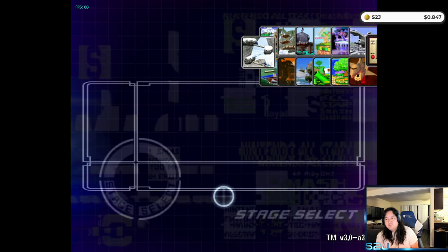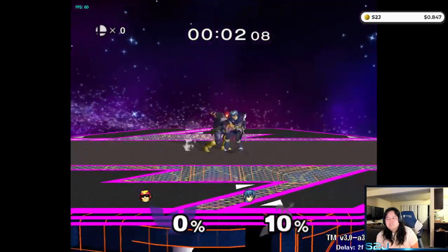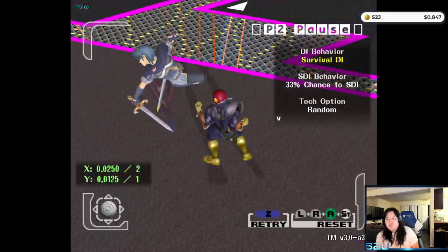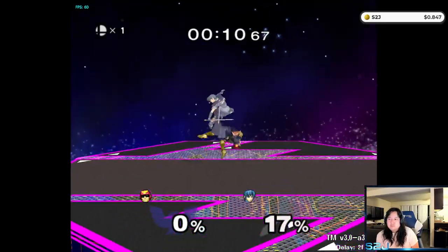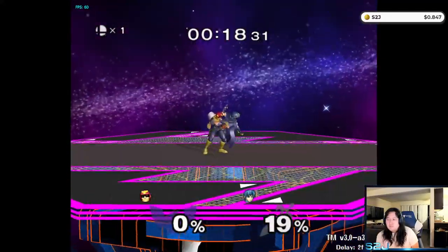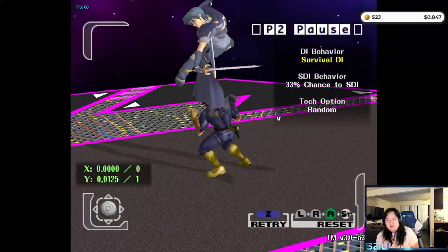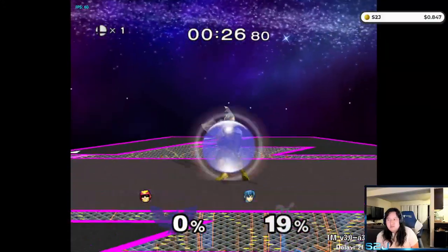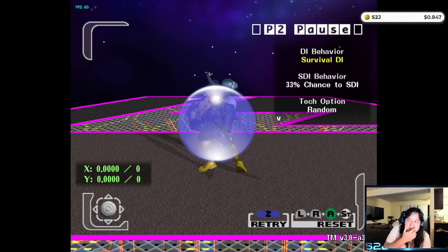Sometimes the up throw is awkward. Here's a pretty common scenario: you up throw a Marth and they fly behind you. They can react before you can hit them with an aerial. I found the most success with a turnaround single jab — that's like the only successful move I've done. Otherwise you get reversed. Even then it's a pretty awkward choice, but at least you can make them do something dumb. Almost every player I see, even pretty good ones, always tries to hit Marth when they fly behind. So I don't up throw in that spot.